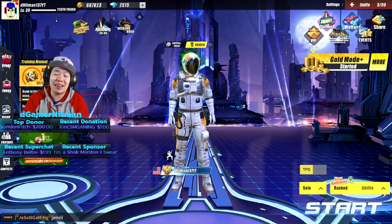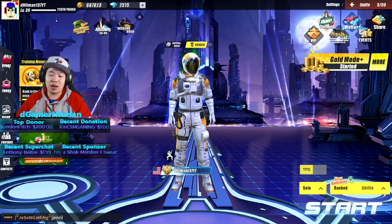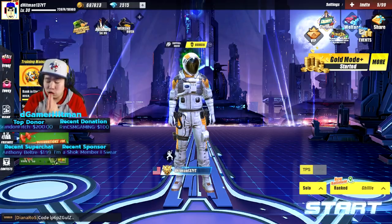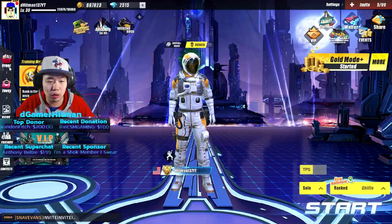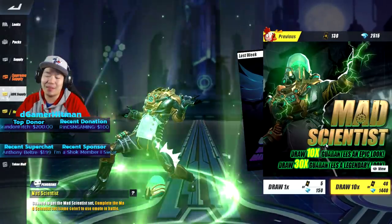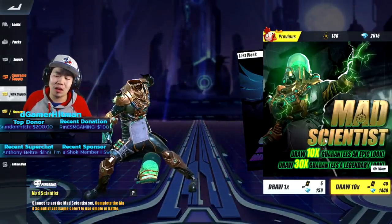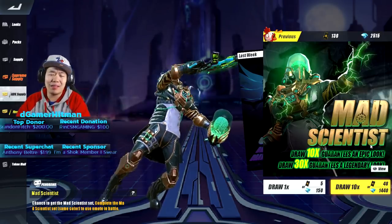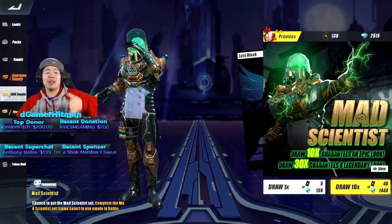You can see I have the astronaut outfit - you can literally get any outfit you want with this method and it's going to cost you super cheap compared to buying it normally. For example if you go to the store and want the Mad Scientist from advanced tickets, it's going to cost you over 4,500 diamonds. This method will cost you a lot less.